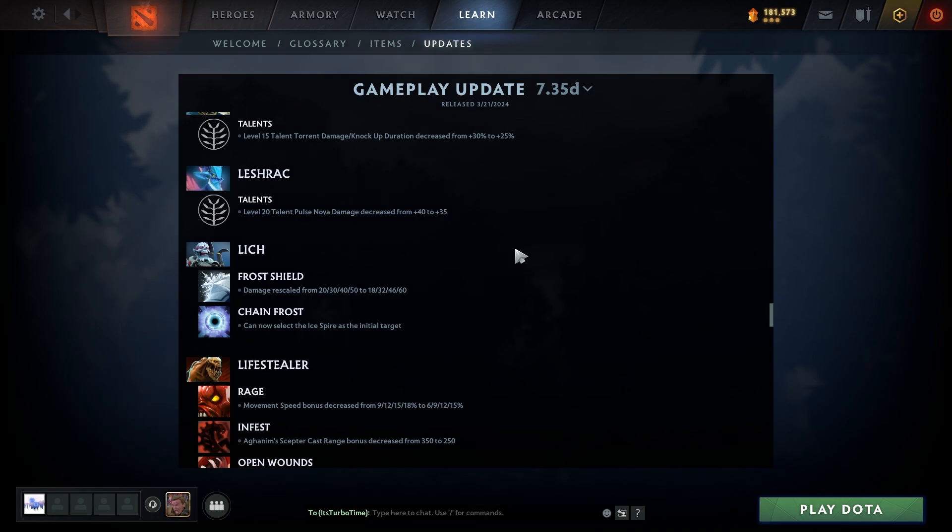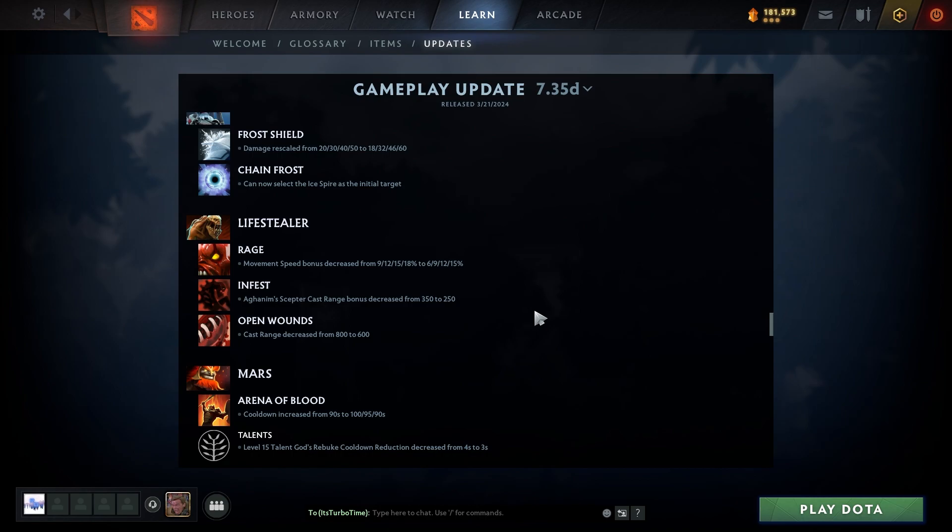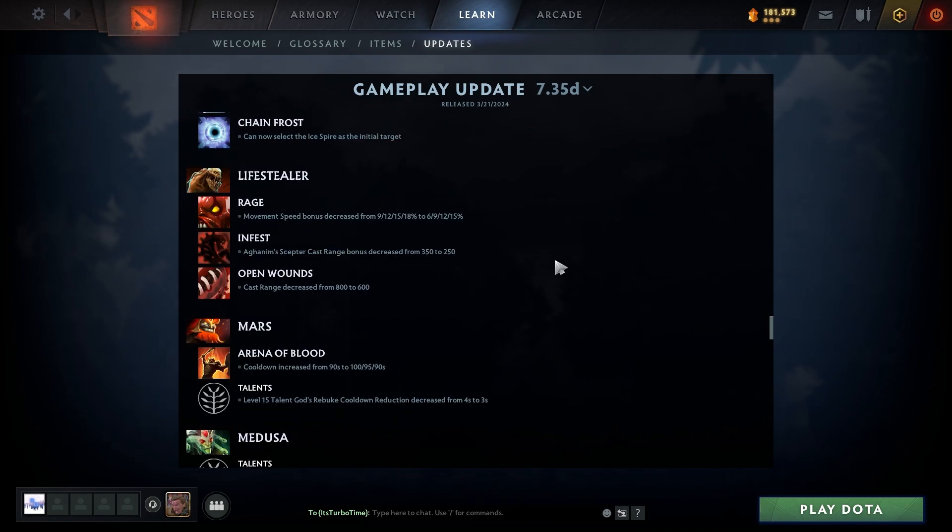Leshrac level 20 talent Pulse Nova damage decreased from 40 to 35 — game extending. Lich: Frost Shield rescaled from 20/30/40/50 to 18/32/46/60, so kind of a buff at higher levels. Chain Frost can now select the Ice Spire as the initial target — I didn't know you couldn't do that before, that's a nice buff.